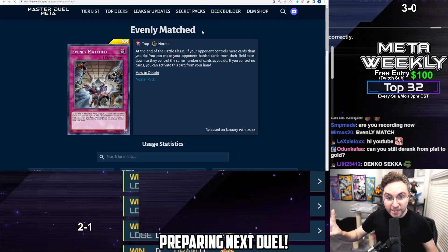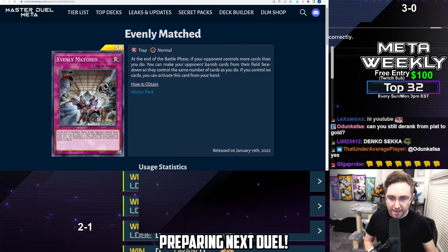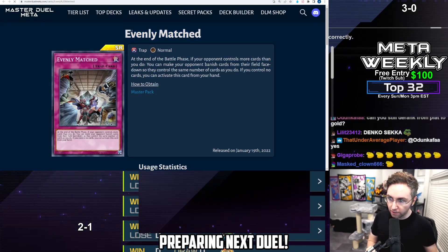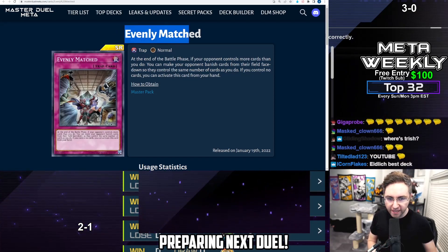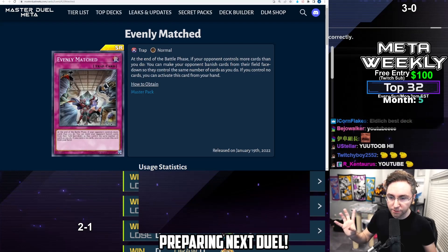Starting off with Evenly Matched. This is a card that will not make the match even — this will auto-win you the match. This card is good against all decks, no matter what you're playing against, including Eldlich. You're going to use Evenly Matched to win the entire duel very easily.